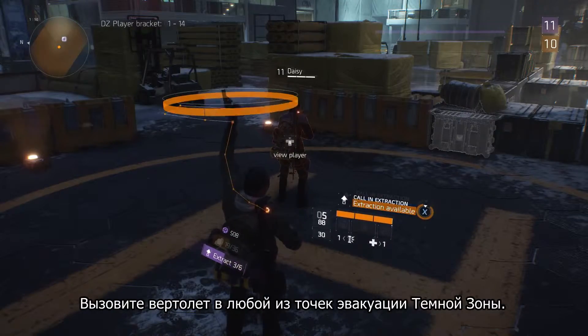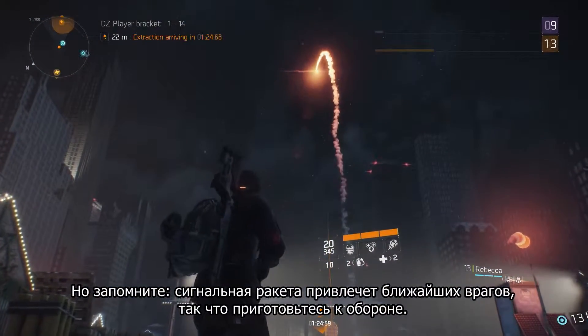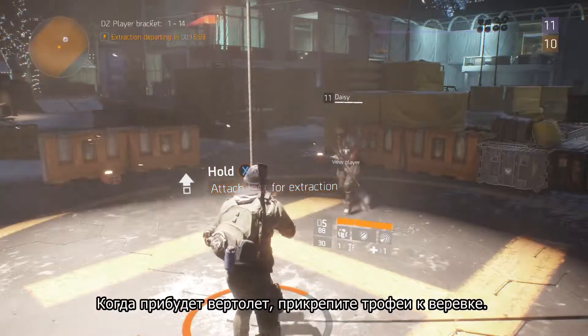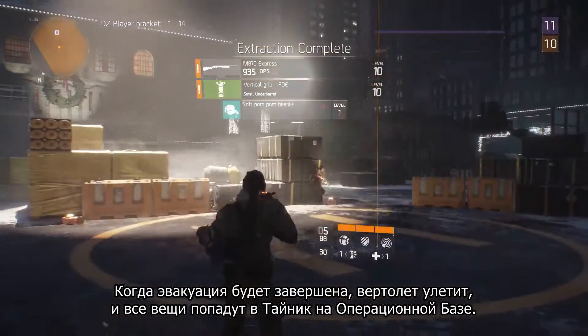Call in the extraction from any of the extraction points in the Dark Zone, but remember, the flare is a beacon that will attract nearby enemies, so be ready to defend your position. When the helicopter arrives, attach the loot to the rope. When it leaves, the extraction is complete. All items will be stored in your stash and accessible at the base of operations.